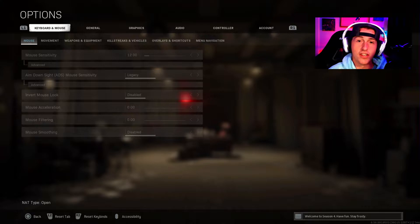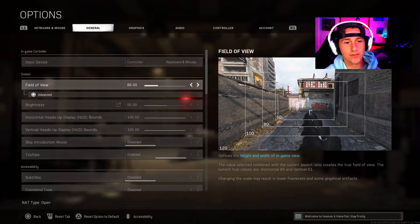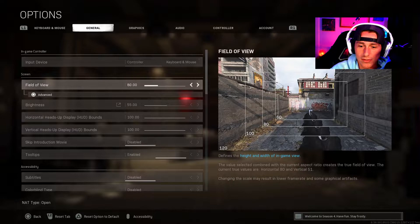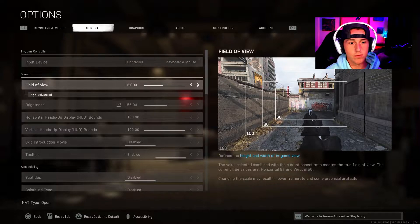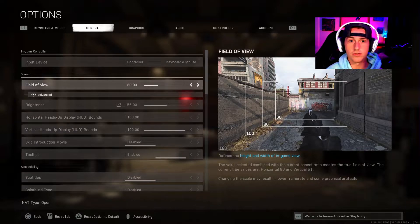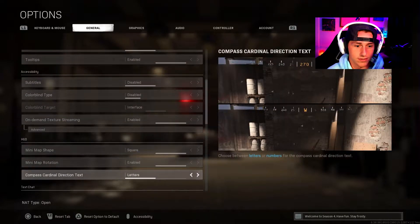So as you guys know — just kidding, I play controller. FOV: 80, brightness: 55. For the FOV I leave it at 80. A lot of people ask why I play console FOV — console FOV is 80. I could put it all the way up to 120, but I like console FOV mainly because of the YouTube channel. When console players come over, it doesn't look any different from what they're used to. The rest of the stuff's pretty standard; I don't have any color adjustments or anything.